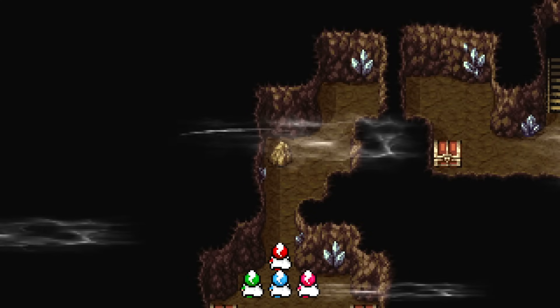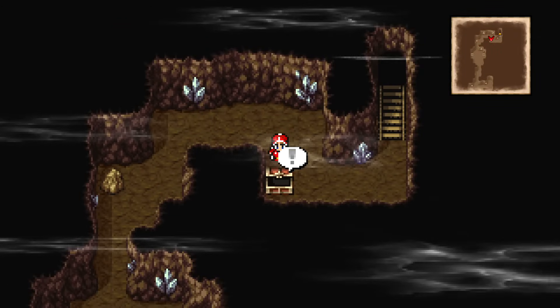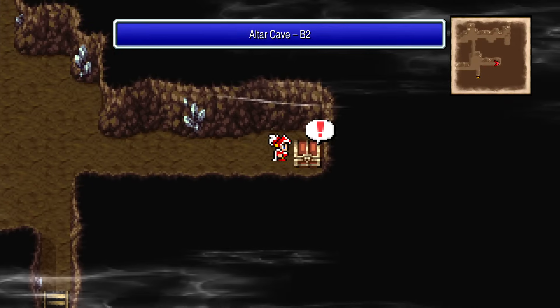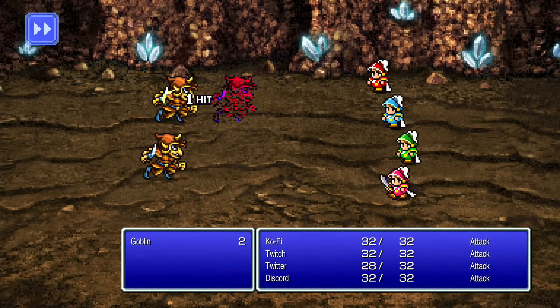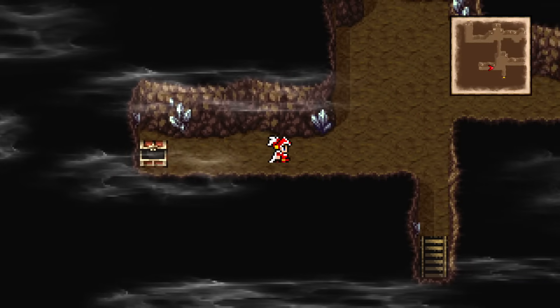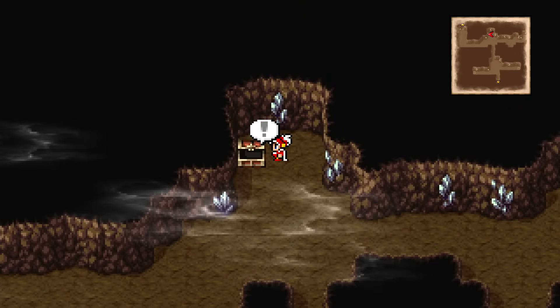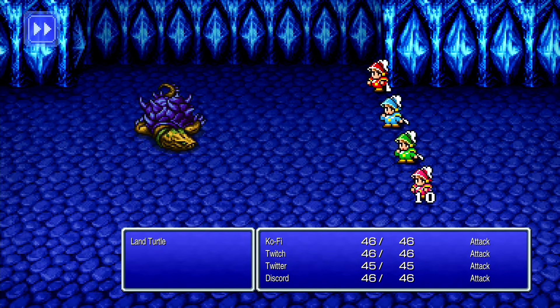Our story begins with a backgroundless group of characters — we're doing the pixel remastered version instead of the 3D version. The game forces us into our first battle with some goblins, and so we turn auto battle on, which means I'm stuck using only attacks for the rest of the game. This goes great when half my attacks miss in the tutorial fight. We then head through the cave, stealing everything until we get to our first boss, a giant turtle — thankfully without the trouble we had from them in FF2. He hits me a few times, but that's kind of it. It's a tutorial boss after all.